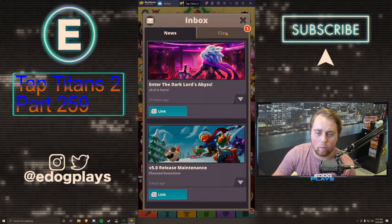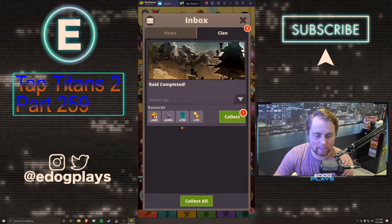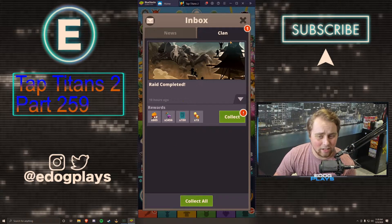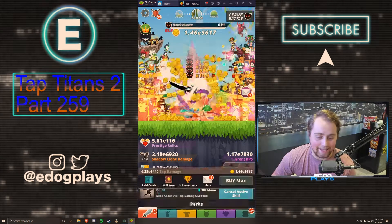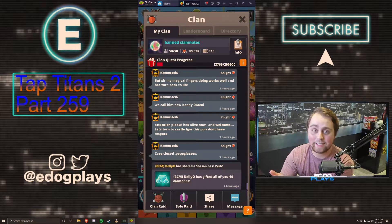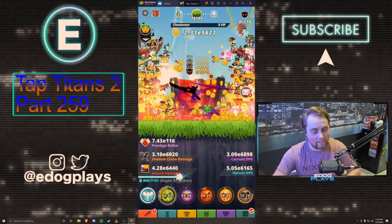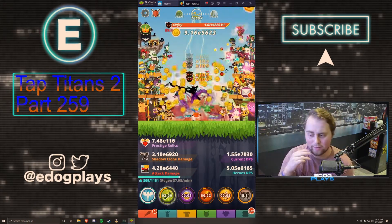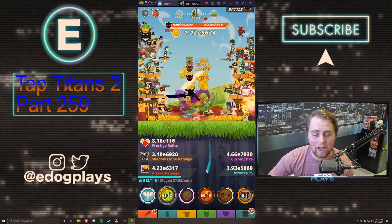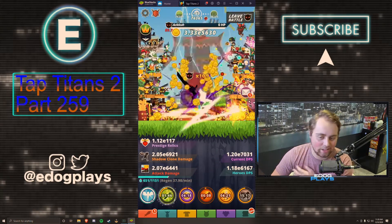We got a raid complete notification. We got 605 raid XP, 3,456 raid dust, 150 cards, and 15 scrolls. This is a little less than last time because we did a 3-25 raid — something we knew we could complete easily — because a lot of people missed attacks due to the game downtime. It went down at around 7 my time and finished at 2:30, so it was down for hours. I'm glad we didn't do a push raid and throw a bunch of raid tickets away.